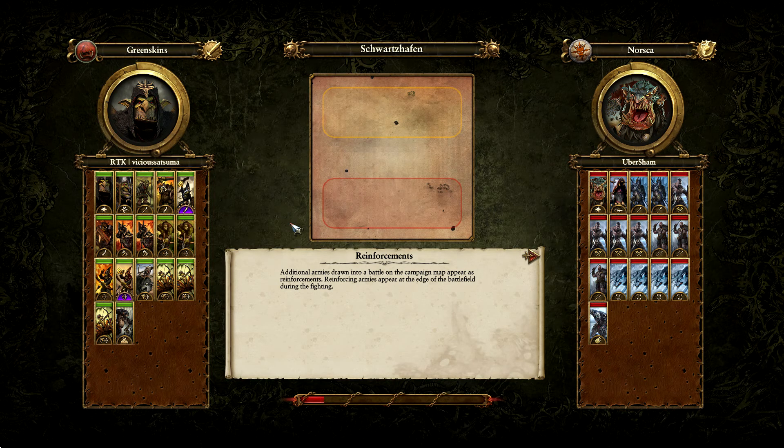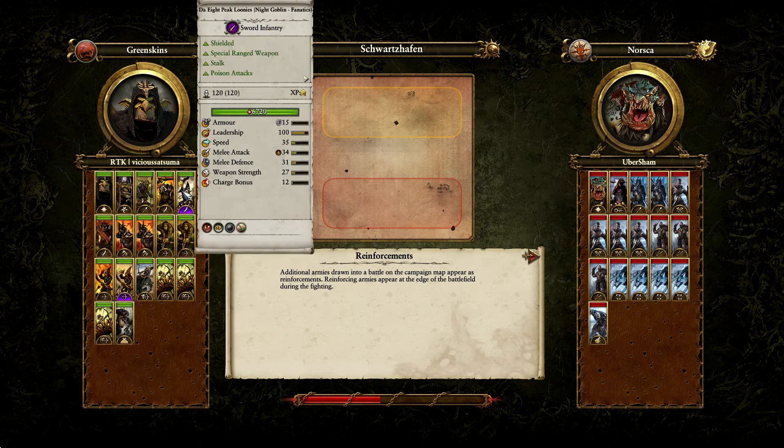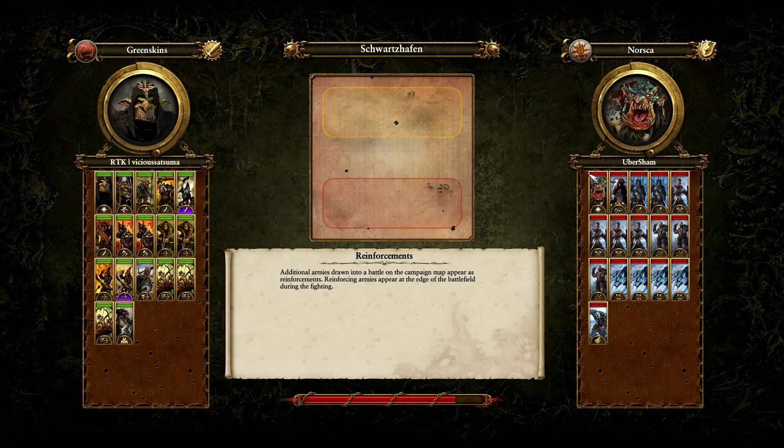Hello, my fellow gamers, and welcome to our next battle for the world championship. Today we have the Vicious Satsuma versus Ubersham — Greenskins versus Norska on the battlefield. We don't even have a legendary lord for the Greenskins; he's just going with what I believe is a shaman and a Goblin Big Boss.